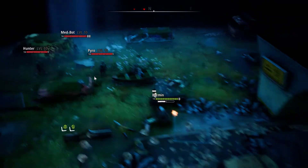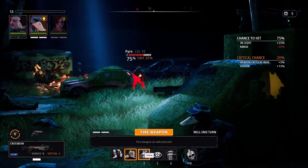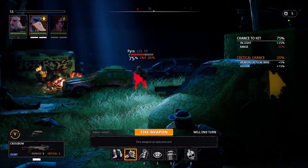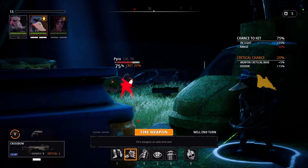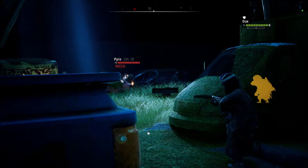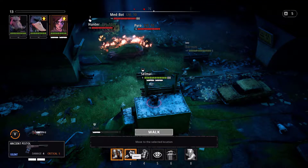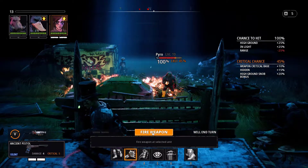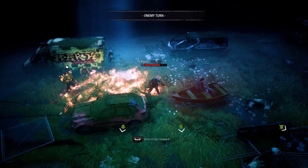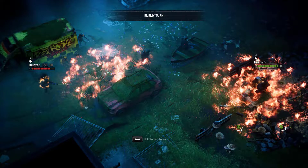We can lob a grenade - that's a gas grenade, no, we don't want that. Pyro, hunter, medbot - let's go for pyro. 75% chance of hitting, yeah we might as well. 75% chance of missing, more like it. Your pistol has a 45% chance of getting a critical hit - let's go for it on pyro. He did get a critical - pyro is dead!